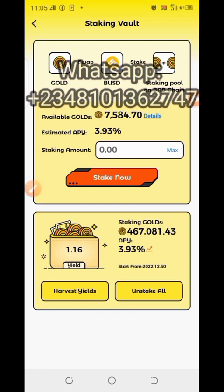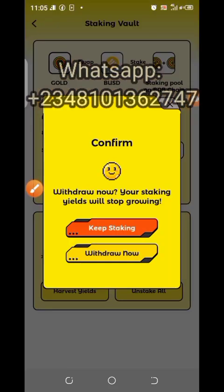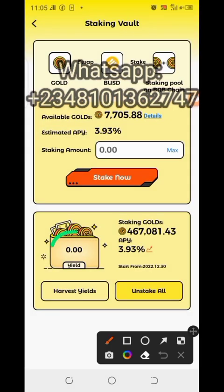This is a profit that has added up to what I have staked. I can invest this profit by clicking on Invest. Take note of the balance here — click on Invest and then Withdraw Now. I've now invested what I had from my staking.